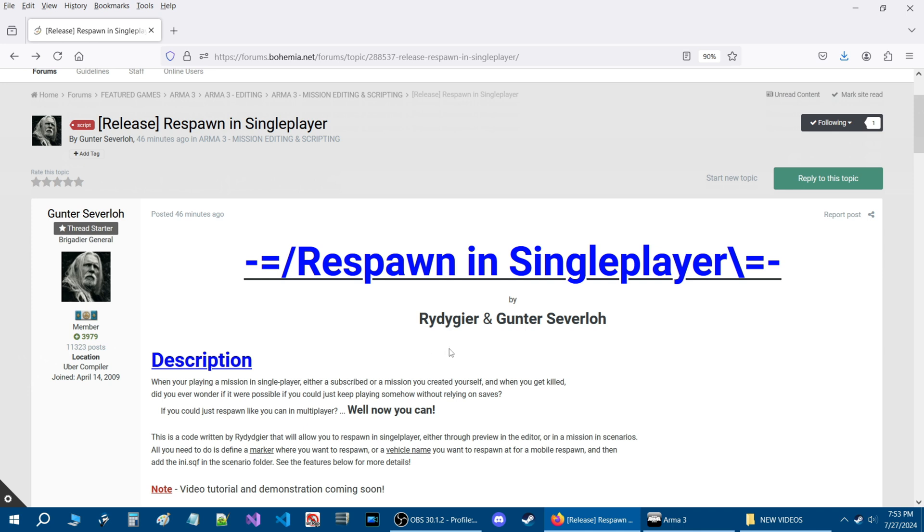This code was written by my good friend Ritegear, so credits to him. I went to him with this idea of being able to respawn in single player, which means you can respawn in the editor when you're playing your scenario in preview, or you can respawn in the scenario tabs for whatever mission that you export.